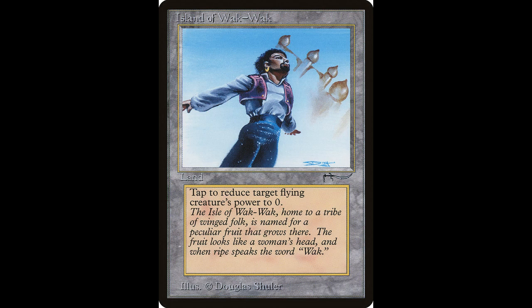Next up is Island of Wak-Wak — I just like saying it. Tap this land: target creature with flying has base power zero until end of turn. So it's kind of similar in some ways to Singing Tree. Nice card, love the artwork. This card is worth around $450 and unfortunately was not reprinted.